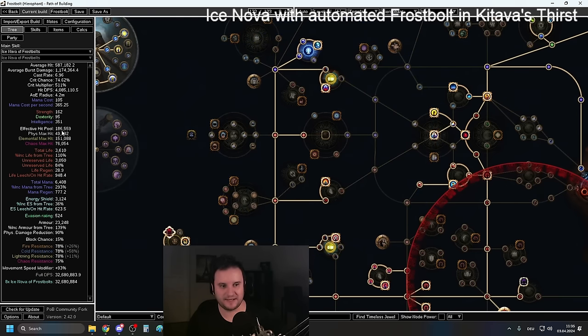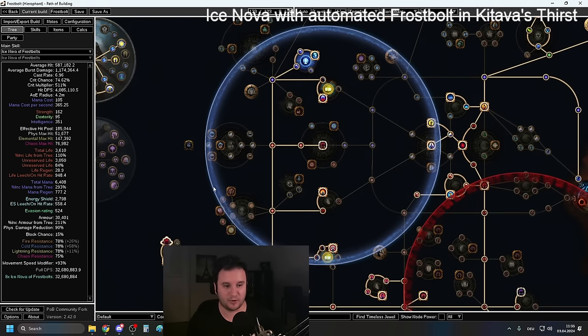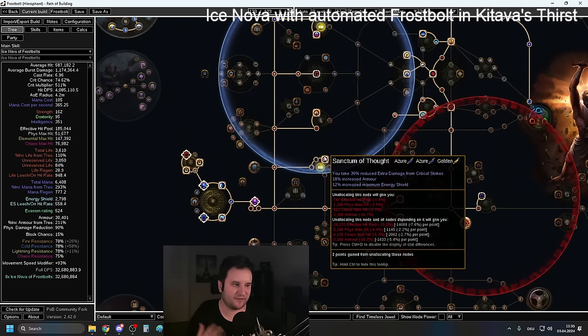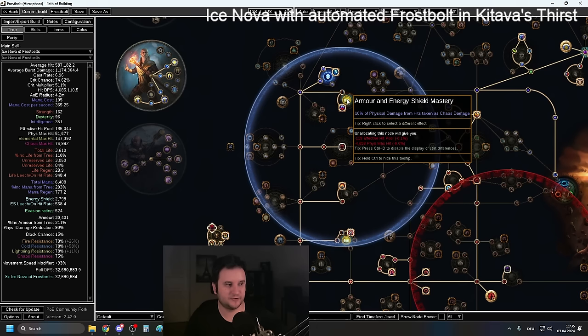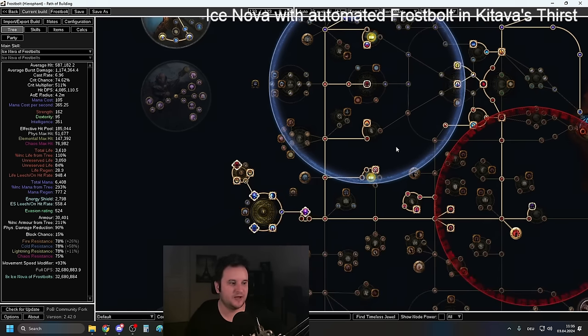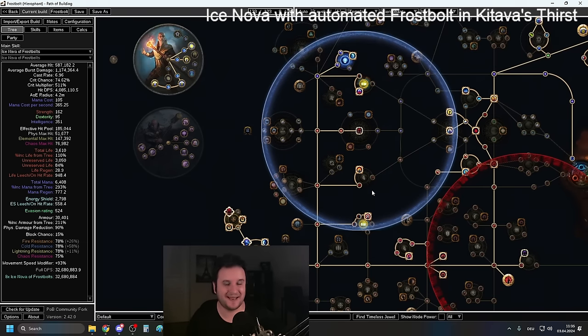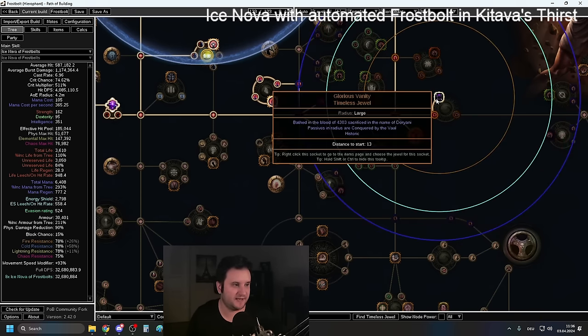Within this radius, all the energy shield gets converted to armor at 200% of its value — so for example if there's 10 energy shield, you get 20 armor instead. As you can see, my armor values go from about 23k to 30k. I want to be totally clear: the reason this doesn't show up in the effective hit pool is because the game already assumes 90% physical damage reduction, which is true against smaller hits, but against bigger hits having more and more armor is definitely strong. Going this route also means we have 30% reduced extra damage taken from critical strikes. There's also a combo with 10% of physical damage from hits taken as chaos damage plus 10% of armor applying to chaos damage.